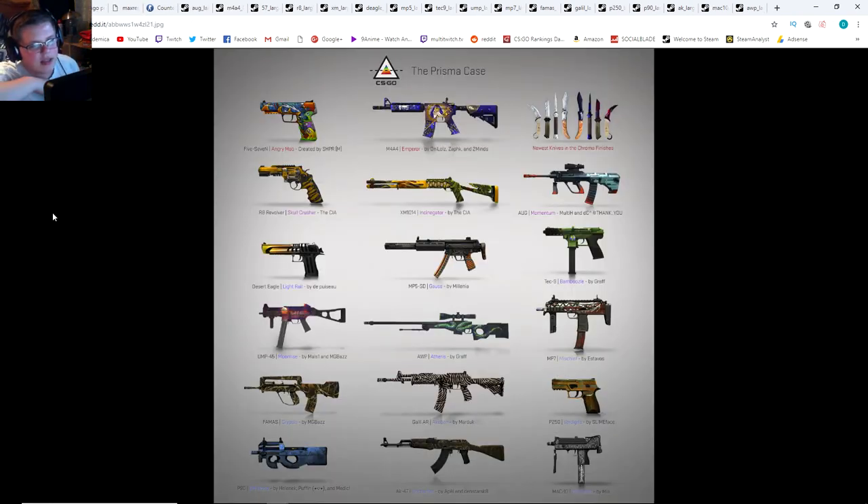One quick look at all the skins again — this is everything that came out. Highlights in my opinion: blue AK, very nice; purple AWP, very nice; the purple UMP, very very nice. And the coverts are usually always nice. So pretty good.